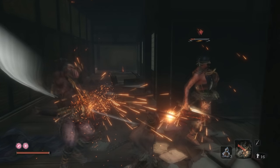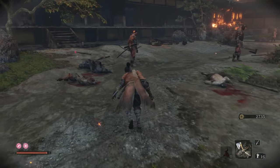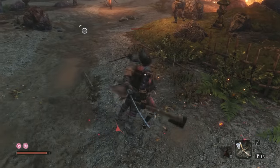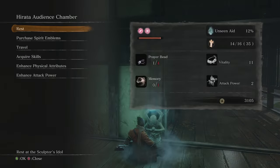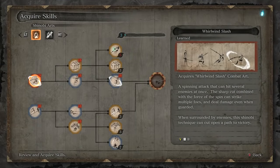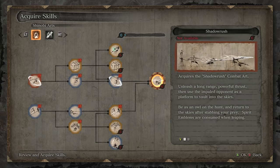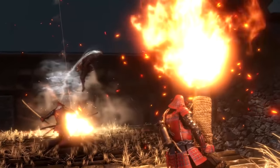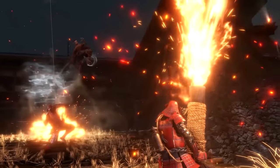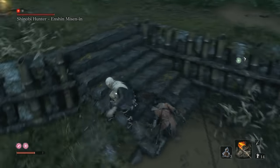In the Hirata estates you remember the shinobi you once were. The Shinobi tree unlocks combat arts, used by pressing L1 and R1 at the same time. One is called Whirlwind Strike, which lets you cleave down multiple enemies. There are also passive abilities, like decreasing your presence so stealth gets stronger. At the end of the Shinobi skill tree is a final powerful combat art called Shadow Rush — a long powerful thrust that uses an impaled opponent as a platform to vault into the skies.